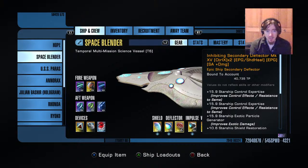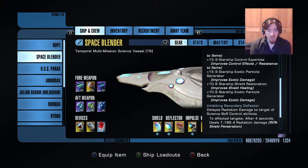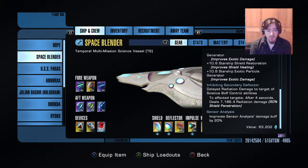For the secondary deflector you can either go with the deteriorating, which is absolutely phenomenal if you're running majority drain abilities. I am running majority exotic abilities, so I want the inhibiting deflector, because the inhibiting deflector gives you that bonus radiation explosion after four seconds of being hit by any control ability. And then sensor analysis of course — damage buff plus 20%.